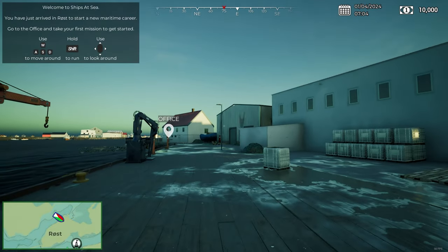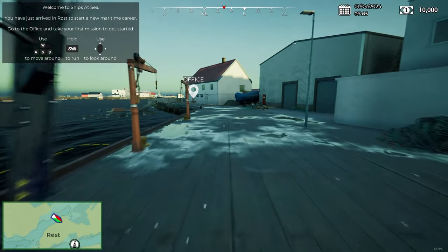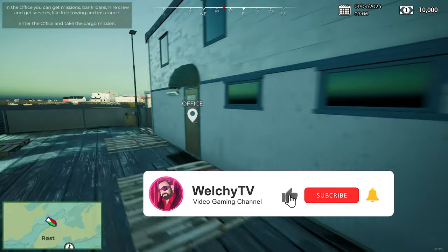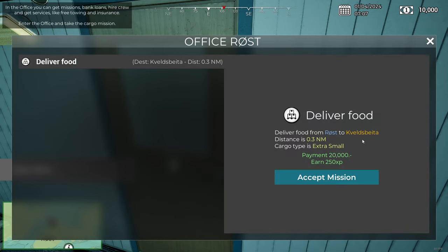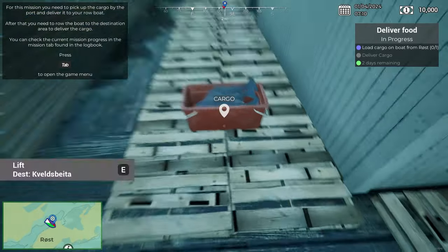We've just arrived in Rost to start a new maritime career. Go to the office and take your first mission to get started. The mission says: deliver food from Rost to Kvenzbjeta. Distance is 0.3 nautical miles. Cargo type is extra small and we'll get 20,000 monies and 250 XP. Load cargo on the boat.